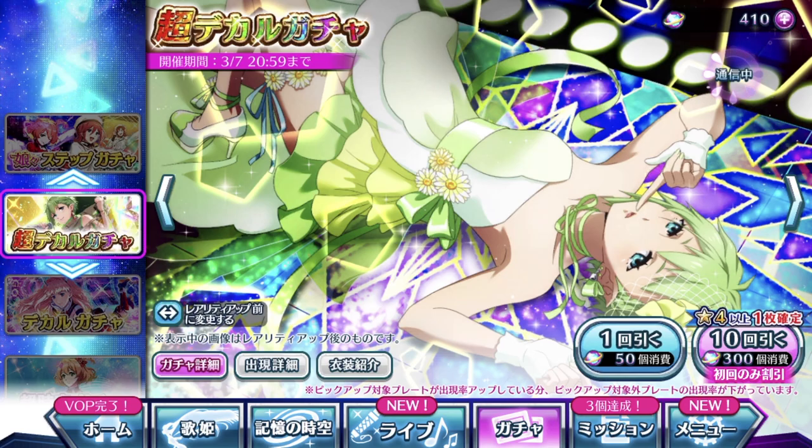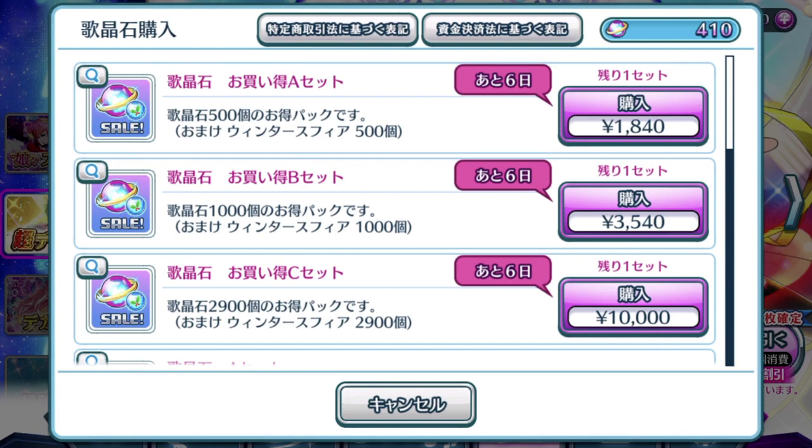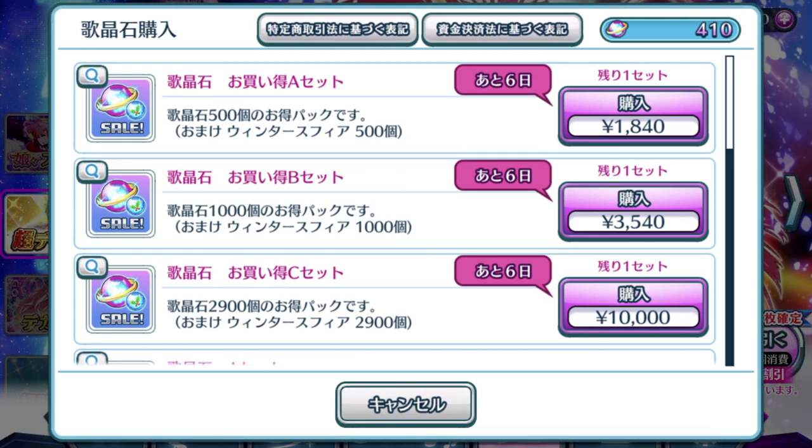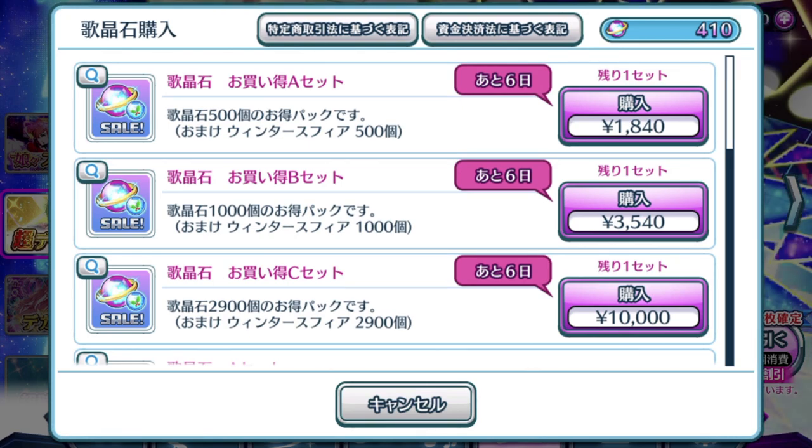Aside from that, there is a discount going on right now for the Singing Stones. Ever since the event started, they rolled out with this as well. So if you have the money, as always, I always recommend just the 10,000 yen set, which is set C. It gives you 2,900 Singing Stones alongside with the current seasonal sphere, which is winter.